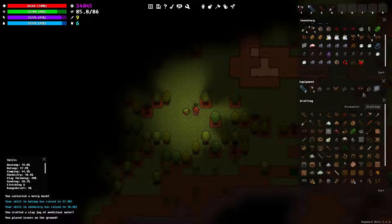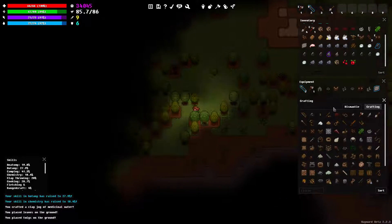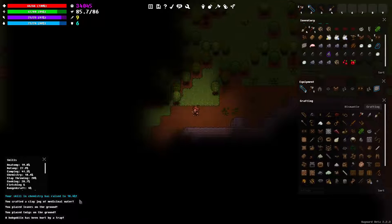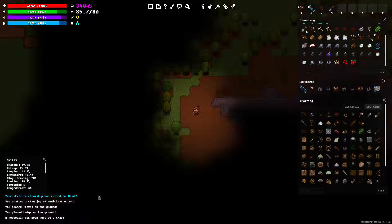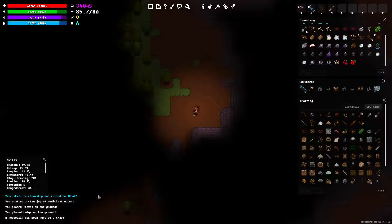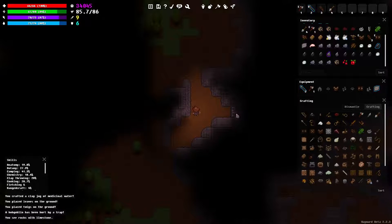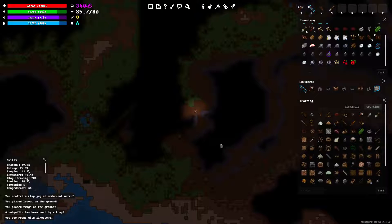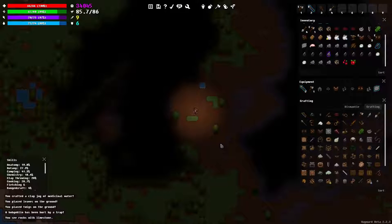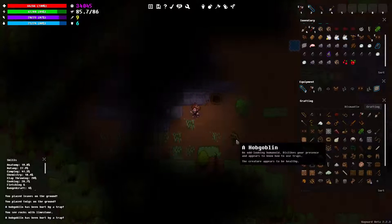Alright, let's just drop this on the ground. And I'm going to stop wasting time. We're going to try and head back to our homestead. So, there is a hobgoblin around me somewhere - it's laying traps and hurting itself on them, apparently. I'm hugging the walls to see if I can find stuff, and I am finding some limestone is going to come later, I guess. Yes, keep treating yourself, you idiot. There he is right there.